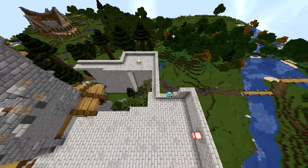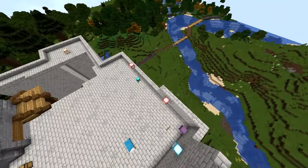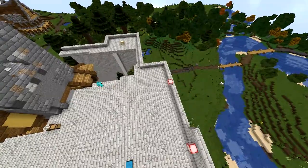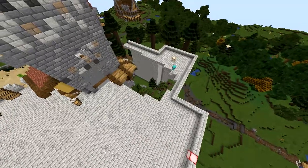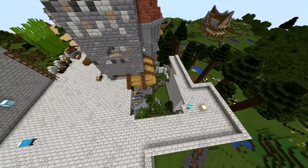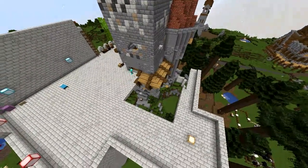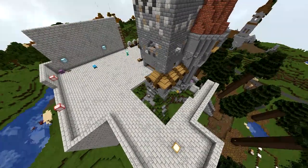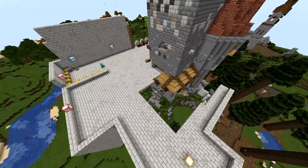That being said, the road is mostly built but it doesn't go all the way to Gravenwall, so it still needs some work. In some cases the road is just markers — blocks placed in a row indicating where the road will be. That all has to be built out, and I can use this video to show the other people on the server what the road looks like or what state it's currently in.